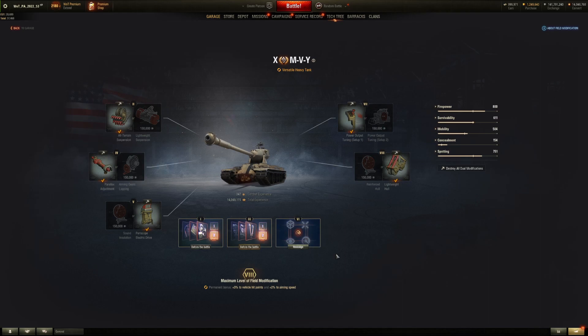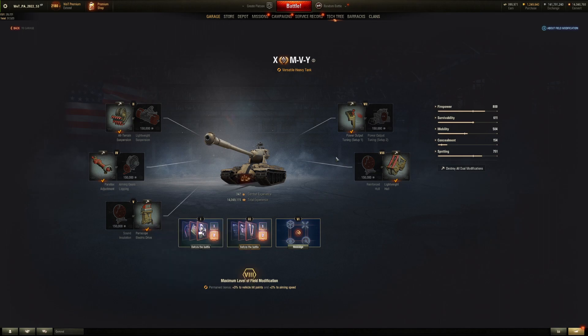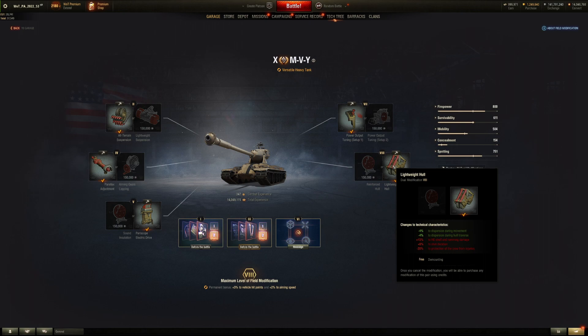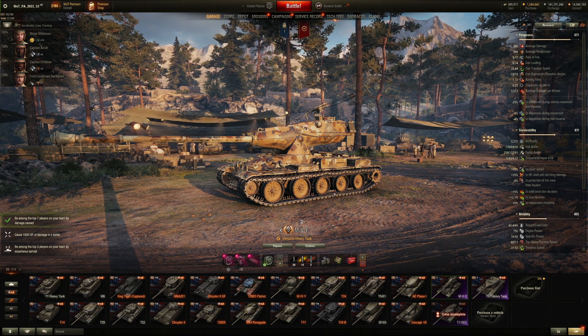Going over the field modifications very quickly: the permanent bonus is quite nice — plus 3% to hit points and aiming speed as well. I decided to go with maintaining speed, which seems to be the best on almost all tanks, honestly. Then the aiming circle size, then extra view range over standard ration, then reverse speed over gun traverse speed. This might be very useful with the new reserve track feature — if you get tracked, you are able to back away faster. Finally, I went for extra gun stabilization, and view range is very nice, even with turbo.